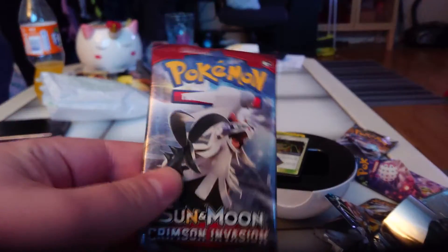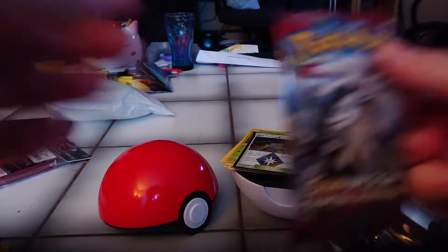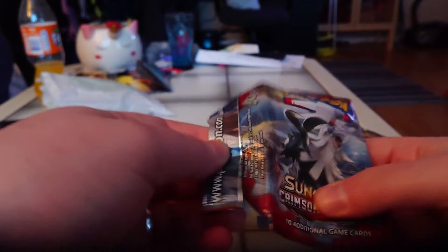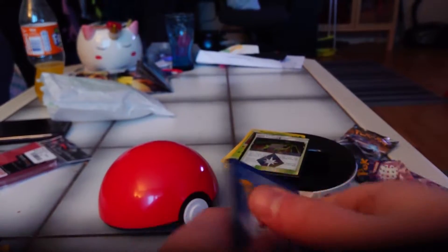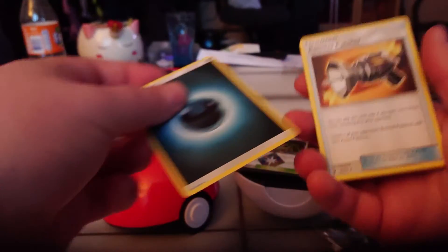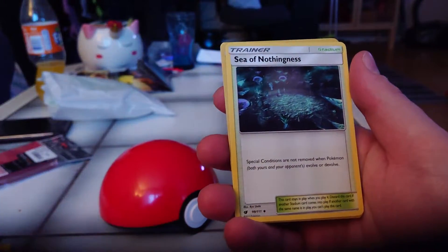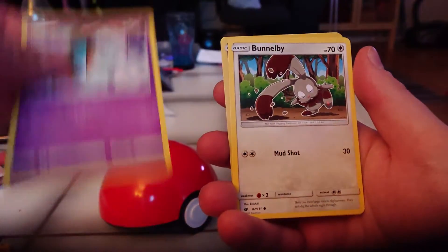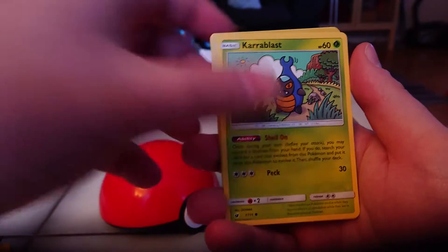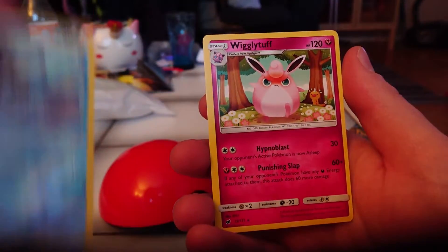I actually also have two Crimson Invasion packs to open up. Darkness Energy, Counter Catcher, Haunter, Seedot, Sea of Nothingness, Numbble, Scizor, Bunnelby, Clauncher, Spoink. The reverse is a Phoebe. And the rare is a Wigglytuff.